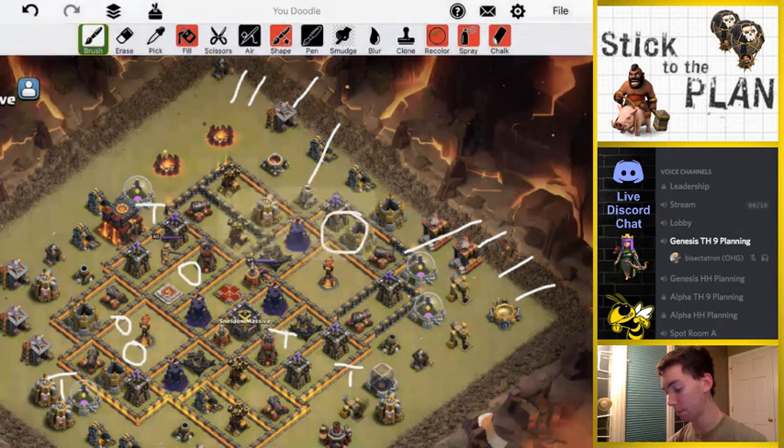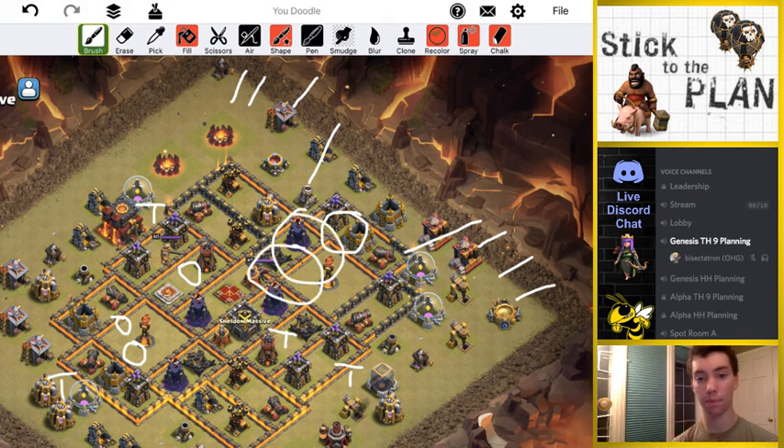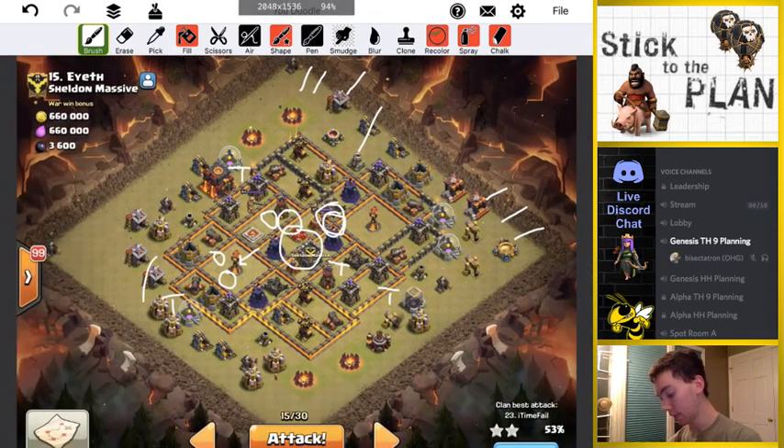Not expecting any witches to go inside the base — just using those six witches, three on each side. I'm going to rage right here, and heal — especially if giant bombs start going off, I'll drop that heal even further out. They shouldn't encounter a whole lot of damage in the core. My next jump is going to be right here, so I'm not going to open up anything besides the next two compartments. Keep everything together. And then rage one more time here. Because it's a small CC, my queen should get the Inferno. I have two poisons — I'll poison here, I'll poison here. I have one baby dragon to try to take out maybe a cannon or whatever's left.